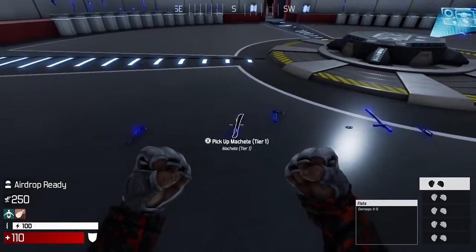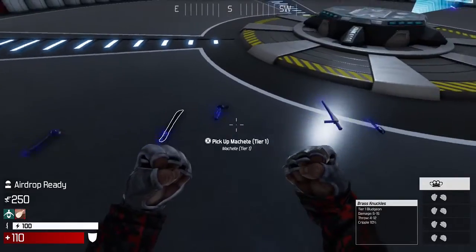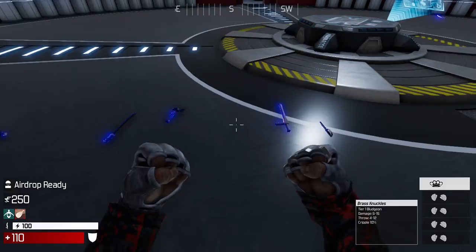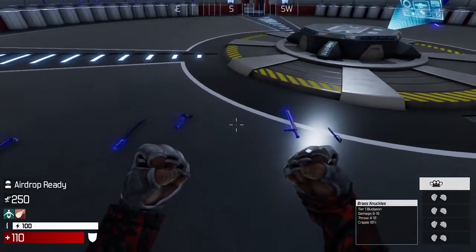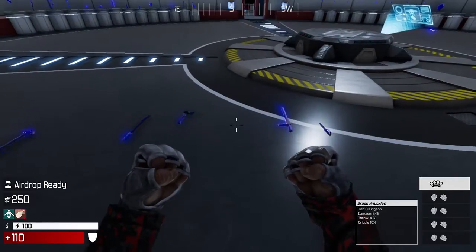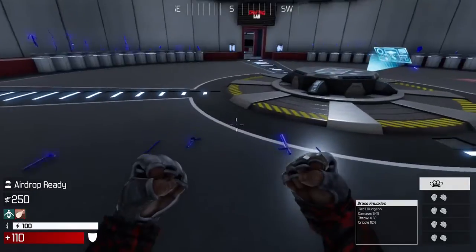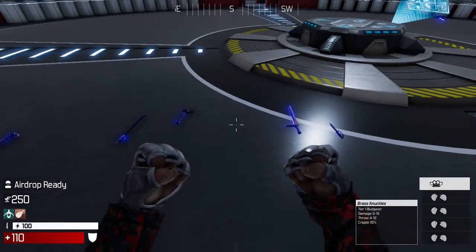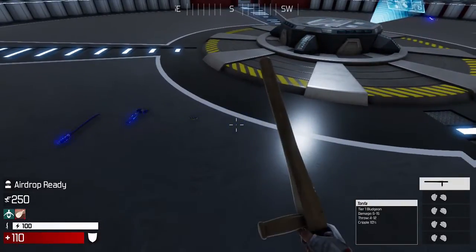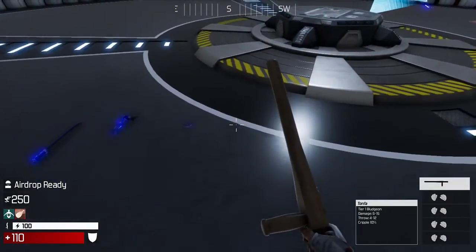Then we have the brass knuckles and the tonfa. The brass knuckles are similar to the hammer in damage but have that 10% cripple, which is important early on because players will run away from you when you're winning a fight. Early on you don't want to be chasing someone, because more than likely they'll run you into another opponent and you'll have to fight two people, or get vultured right at the end. A cripple on tier 1 is definitely a plus — if you hit them once, they run 10% slower, so you can close the gap and take them down. The tonfa I rate a little higher than the brass knuckles simply because it has a bit more reach, so you can land hits just a little better.